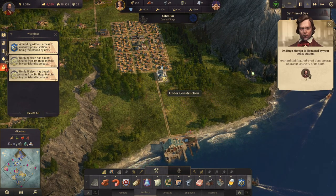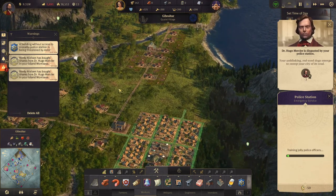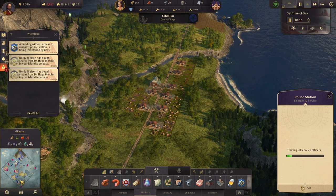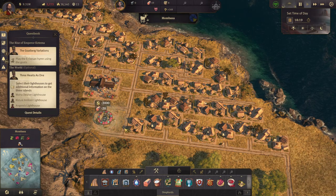Okay — police station: red-eyed dogs emerge to sweep your city. It's so... back to Anno and now we can build that.